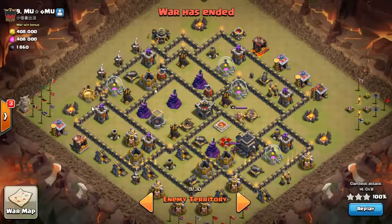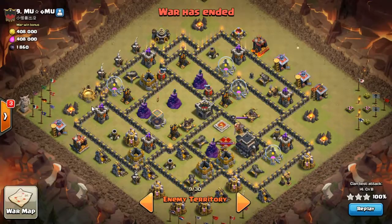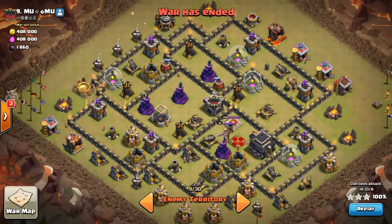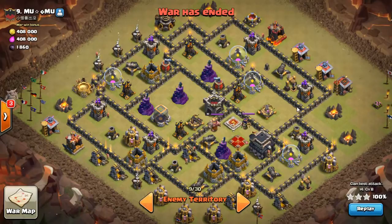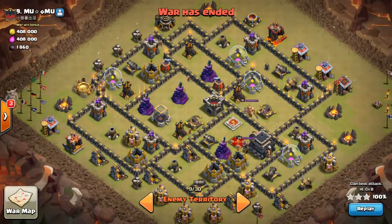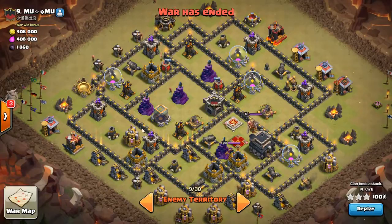Hey, what's up guys, Cast Blast back with another edition of Low Hero. This is a TH9 level 20 heroes, everything maxed out except the Xbows because this clan was built to win. I used my low account and three-starred this base with Valks, though I did mess up — otherwise it was a good attack. We'll check it out.